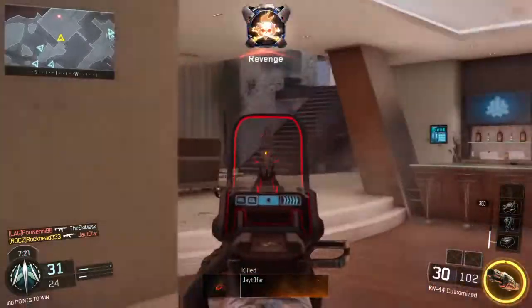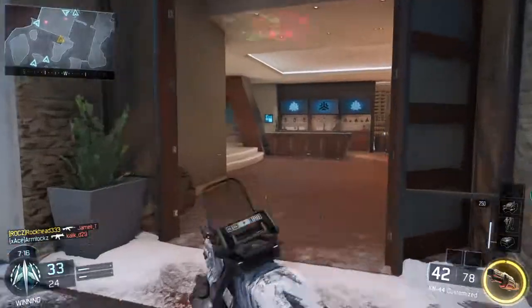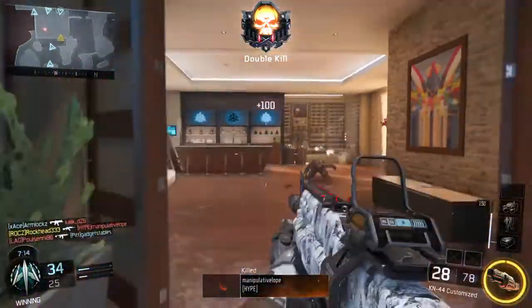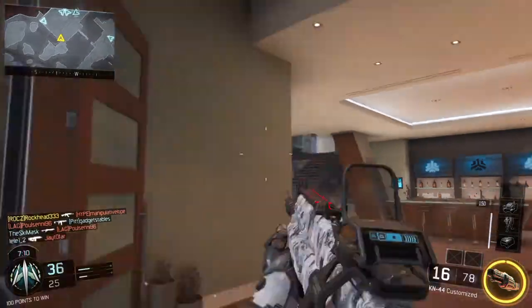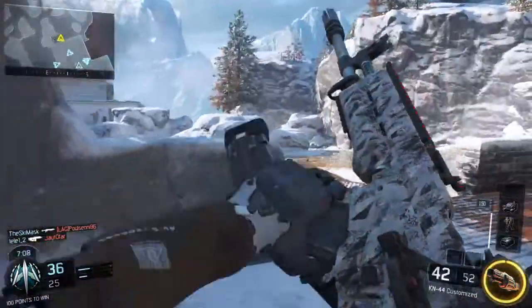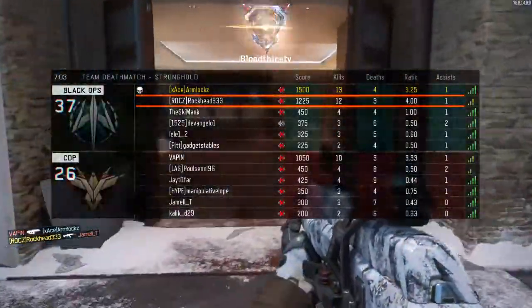Oh, he's caught out in the open there — but oh, he got a double bubble. See, now that's a risky gunfight, especially the first one. That guy should have stayed behind cover. Rockhead should probably move to get behind cover too. There he goes — okay, now he's reading his map better. He realized that the spawn slipped. He's doing his thing — look at him, 12 and 3.